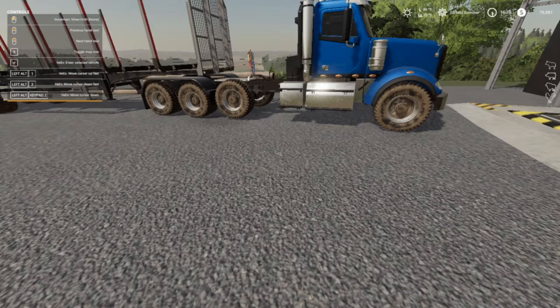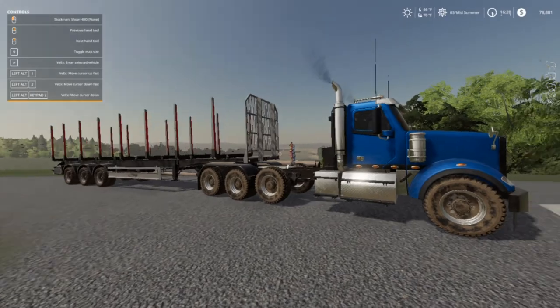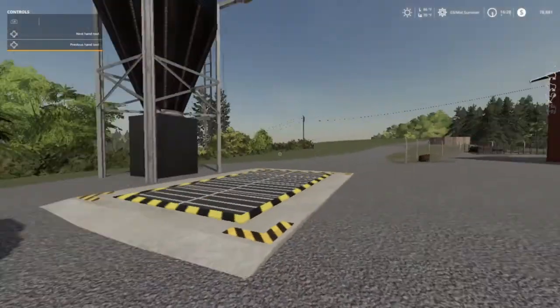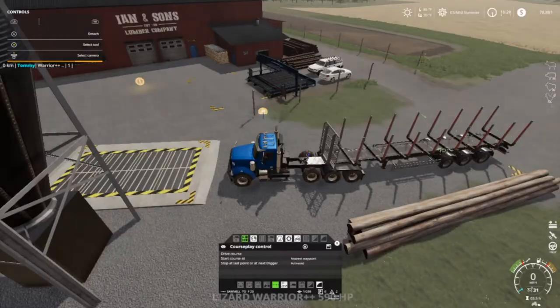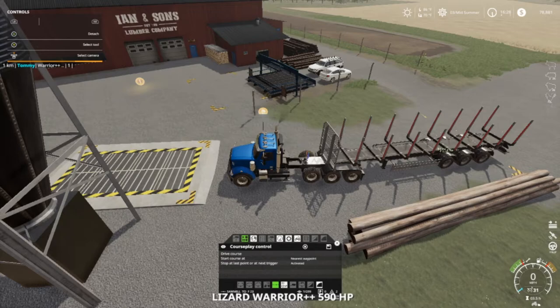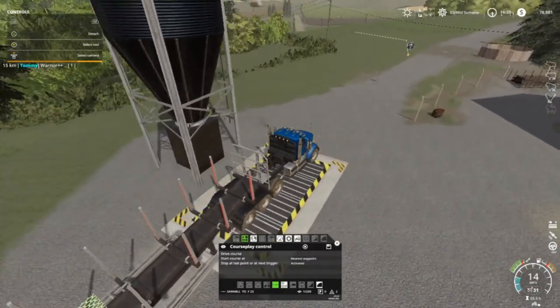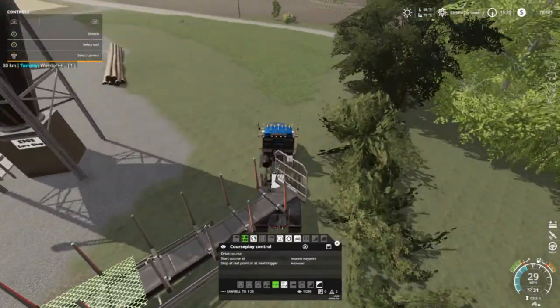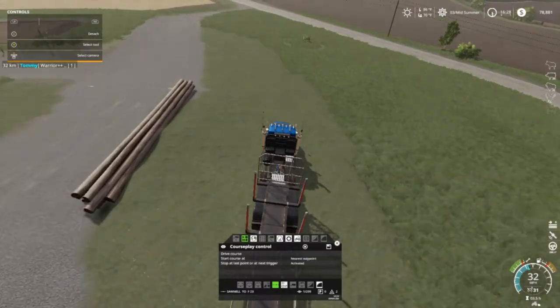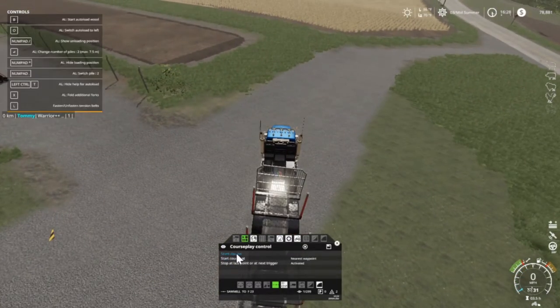Welcome back everybody — I just got through selling a load of wood and forgot to hit record. Anyway, welcome back to Long Oak Farms here on Farming Simulator 19 with your host Mr. Blue, aka Tommy Miller. Just had a load of wood to sell and we're gonna go back, park this truck, and we are also going to do two baling contracts.